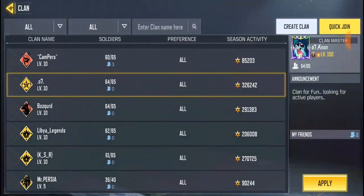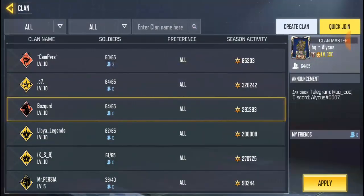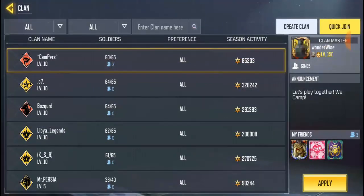And boom, you've left the clan. Right now you're no longer in a clan. If you try to join a new one, it's going to ask you to wait 24 hours before you can join any new clan. So you just need to wait until the 24 hours are up before you'll be able to join.